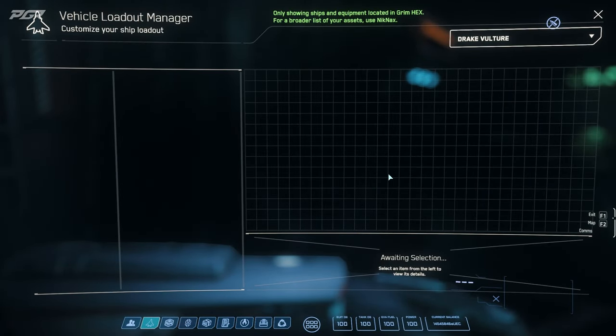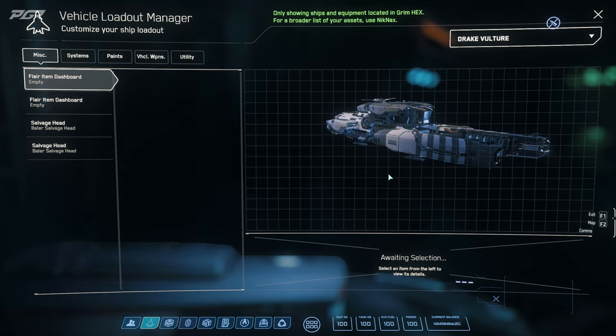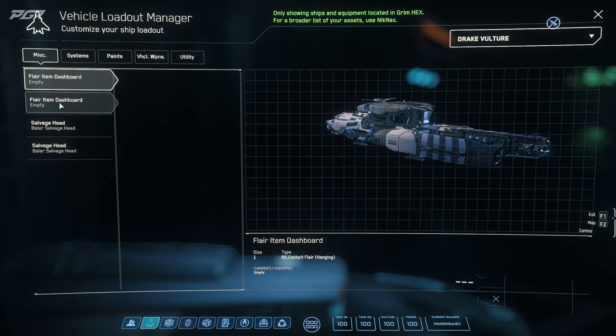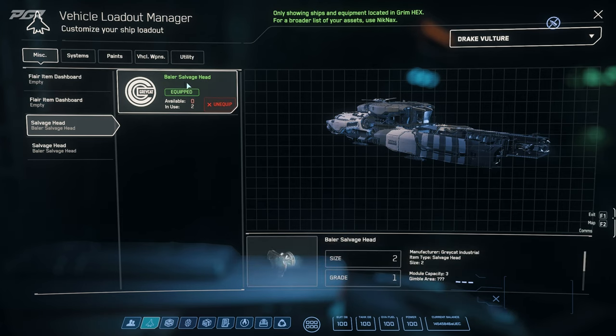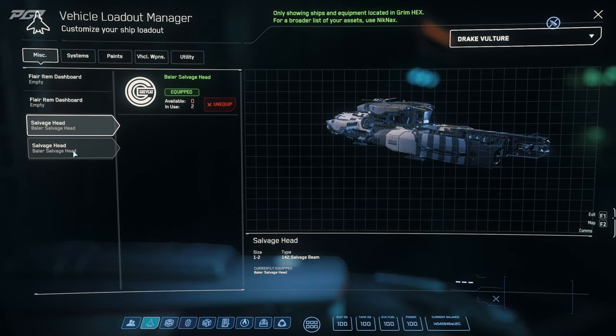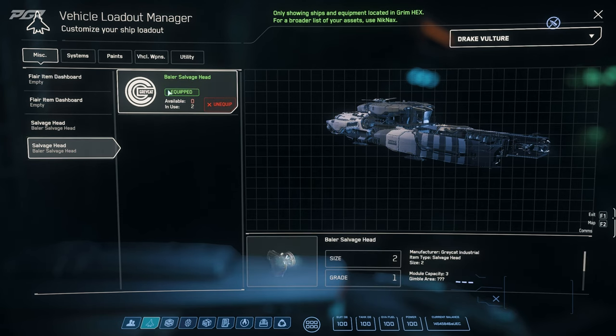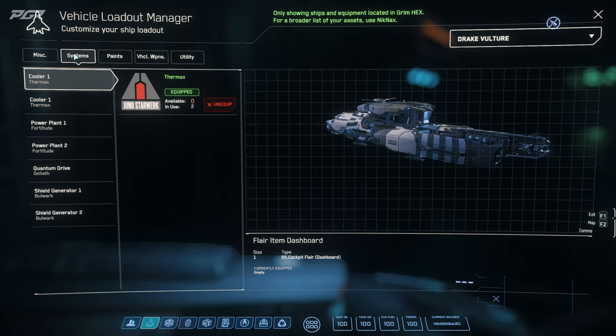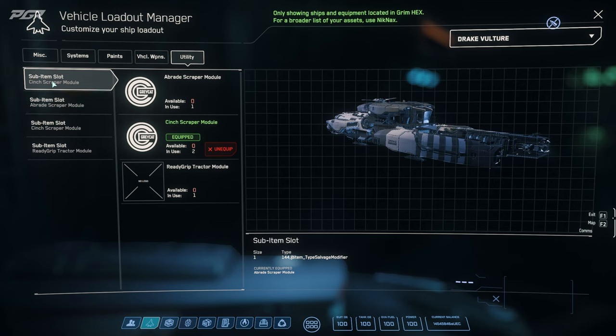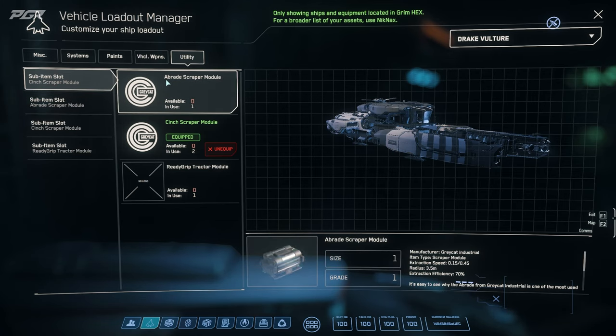Before we get started let's quickly go through your gear and equipment. In the vehicle management app you'll see that the Vulture has two salvage heads installed. I'm sure there will be more options available in the future. The default is a baler salvage head. Each has two subcomponent slots that allow you to install either a scraper or a tractor beam. By default you have three scrapers and one tractor beam. This setup is already sufficient so you don't need to change any of them.